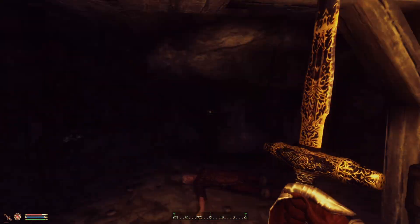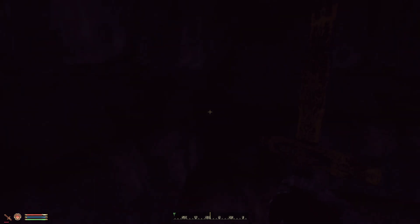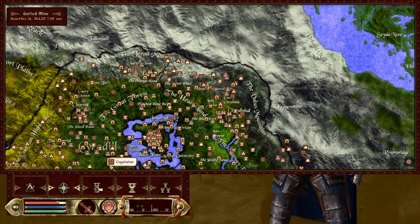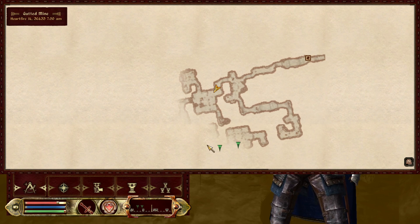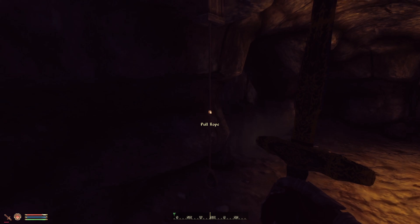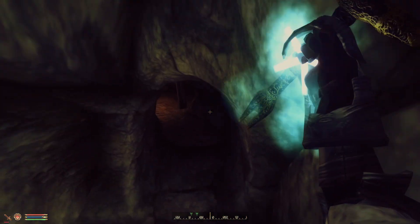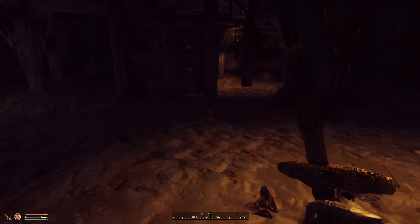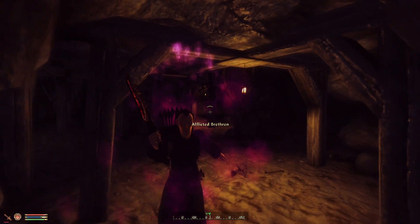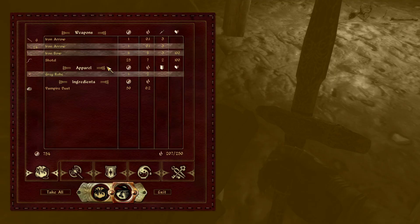Let's see if we can find any torches around. Check the map — whenever you're in doubt in Oblivion, check your map. That is the law of Oblivion. Sneaky vampires — they're attacking! Found one — that guy didn't even see me.